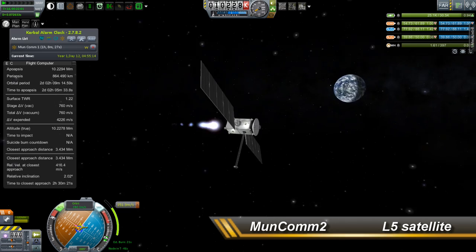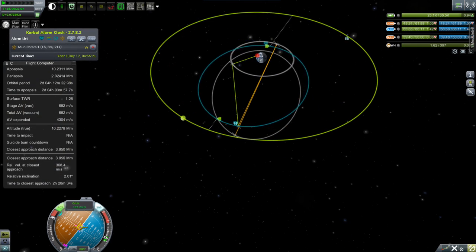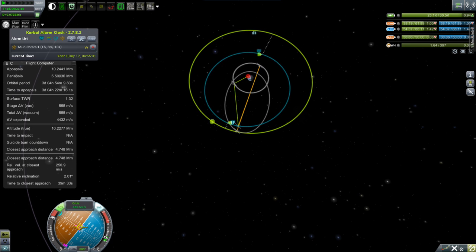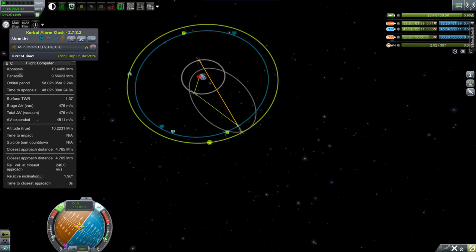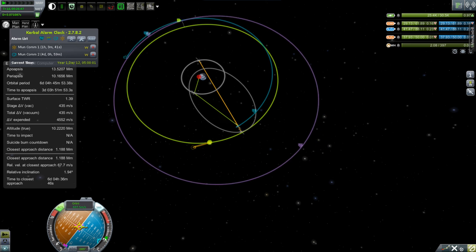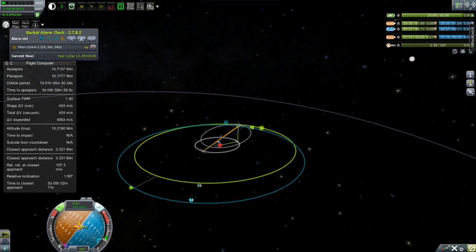First we have to go to Moon Comm 2, which is going to be in the L5 position. Unfortunately we are currently still in front of the moon and traveling faster. What we need to do is get our L5 satellite going slower than the moon so that the moon will pass us by, then drop our orbit back down and catch the moon right as it's gone by, and match the velocity of the moon from behind it, thereby having both L4 and L5 in position for communications on both sides of the moon.